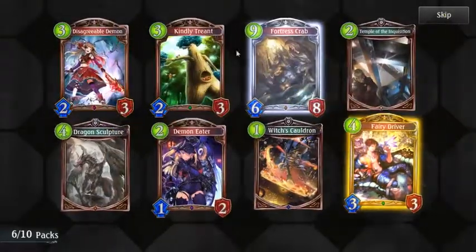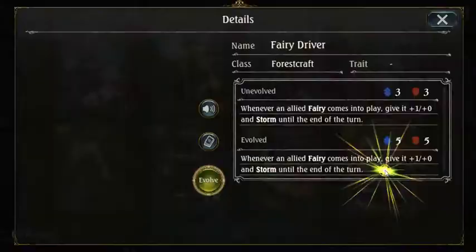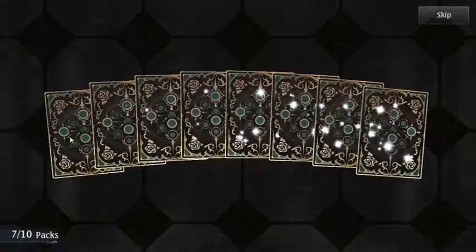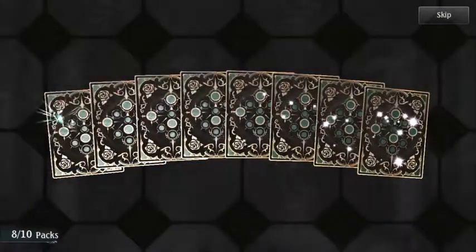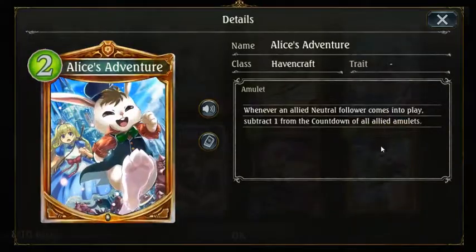Ooh, okay. First let me check this, because if it's 9... Ward. Wait, it has Ward? Oh, and you can put another one in your hand. That's nice. There it comes to play, give it plus one and zero on storm. Nice. Okay, I got another one of those guys. Another actor. An Alice Adventure. There is Havencraft. Whenever an Alice Adventure follower comes to play, subtract one from the count of all allied amulets. Okay, that's good, I can use that. Definitely.